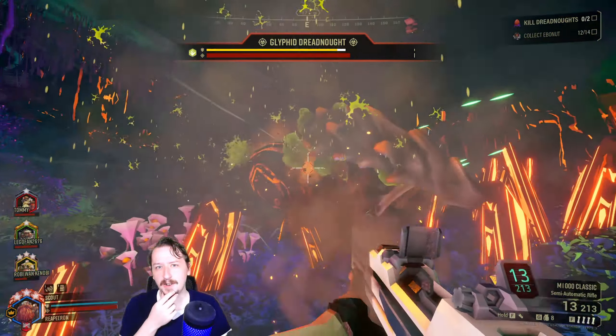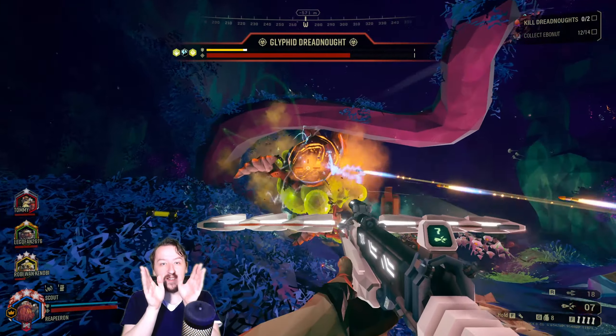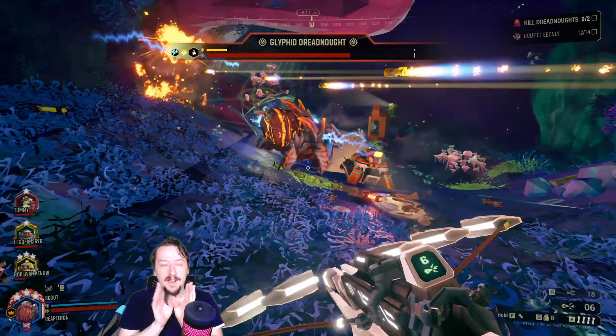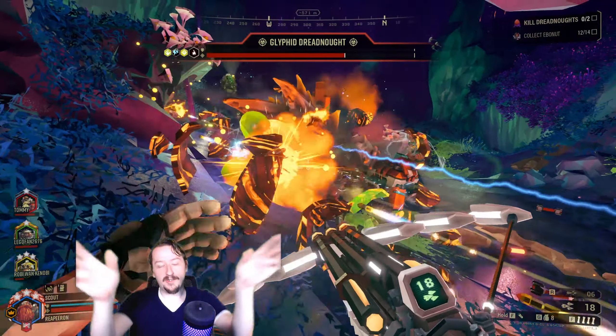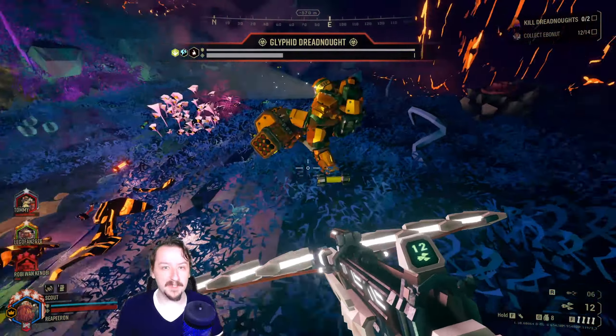Another fun thing is to try to shoot Trifork Volley at very long range and try to hit three separate enemies, since the further away you are from enemies, the more spread your Trifork is going to have. You also have to compensate for the natural fall of the bolts that the crossbow has.